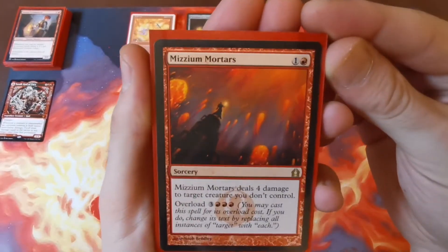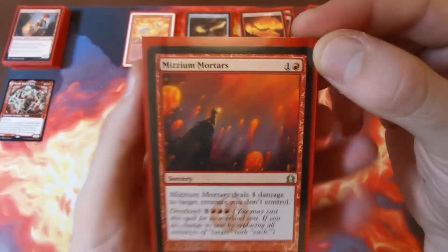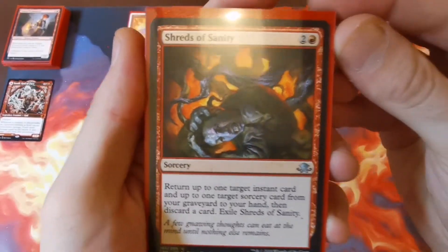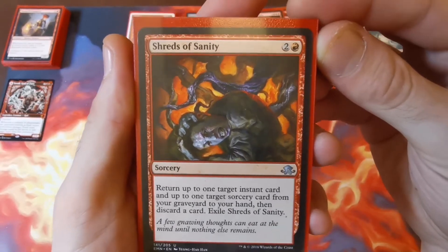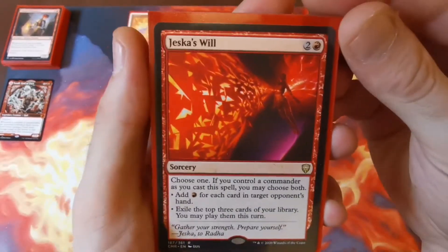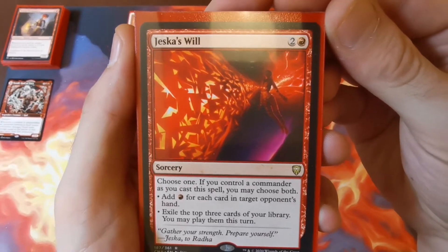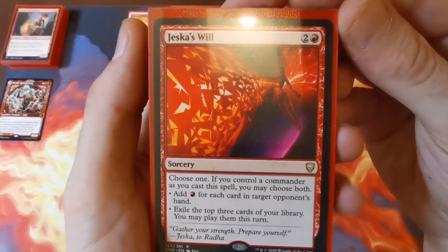Mizzium Mortars — a staple of mine in red. One red, deal four damage to target creature you don't control, or overload it for three and three red to deal four damage to each creature you don't control. Always nice early on, but try to overload if you can. Shreds of Sanity — lets you return an instant and a sorcery from your graveyard to your hand. Not a lot of graveyard recursion in red, especially for spells, so it's a lovely addition.